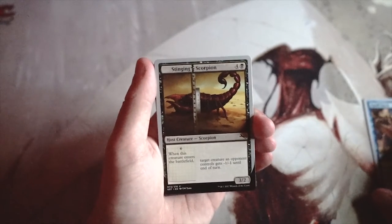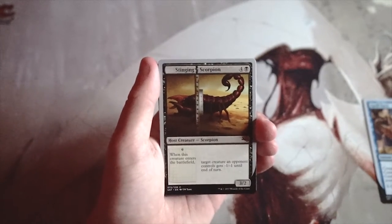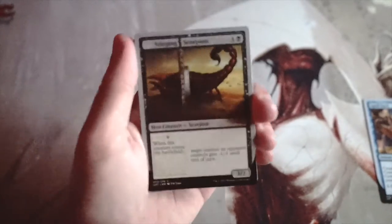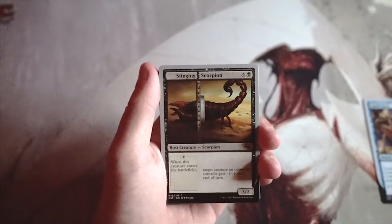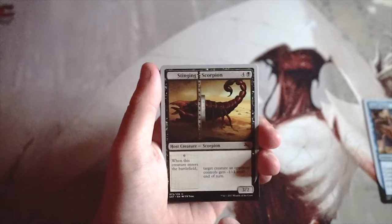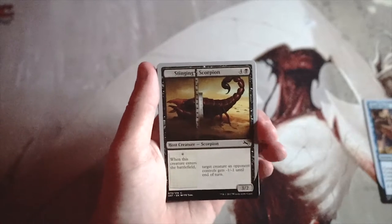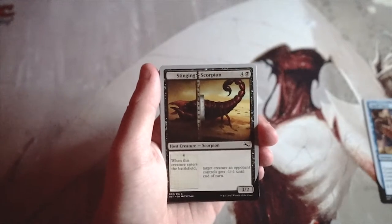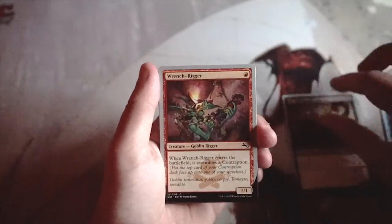Stinging Scorpion is a 3/2 for four and a black. When it enters the battlefield, target creature an opponent controls gets minus one minus one until end of turn. These cards have a split with a notepad mark — late game you can combine it with an augment card and build up abilities, like giving a creature minus one minus one every time you draw a card or a creature on your side dies. These abilities are really powerful — I like this better than Spell Suck.